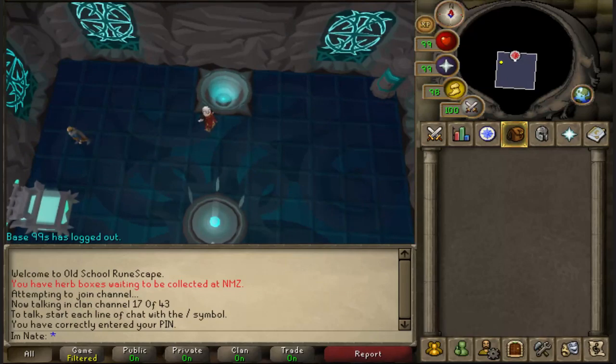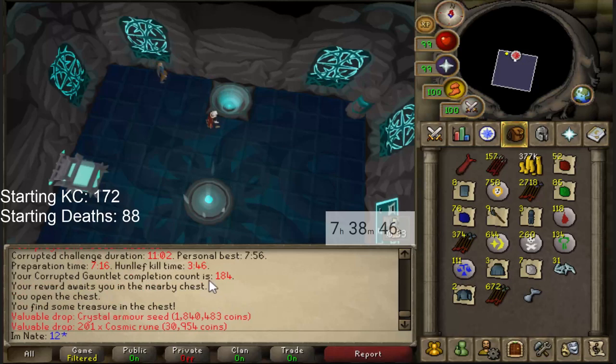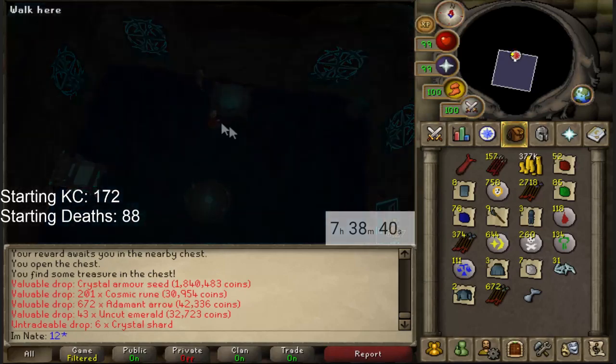10 hours of the hard version of the gauntlet. The first unique of the 10 hours came in at 7 hours 38 minutes left — it's a crystal armor seed. You can turn this into crystal armor. It's worth about 2.5 mil right now, and that came in on 184 corrupt gauntlet chests.